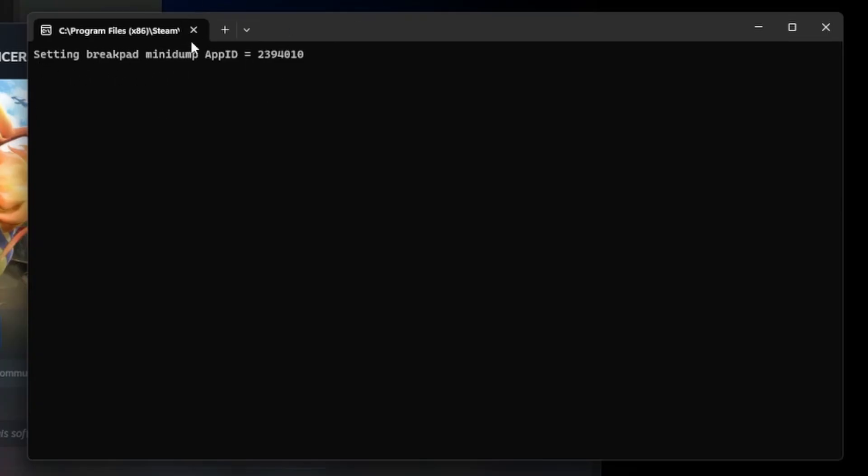So now if you see this — "setting breakpad min dump app ID" — whatever it is, that basically means your server is running.